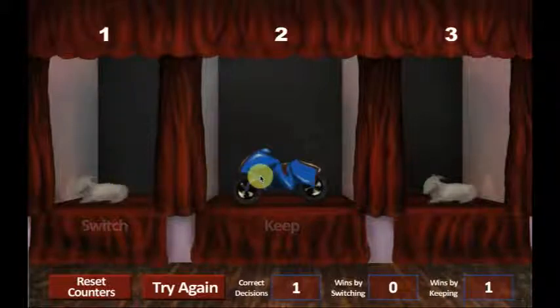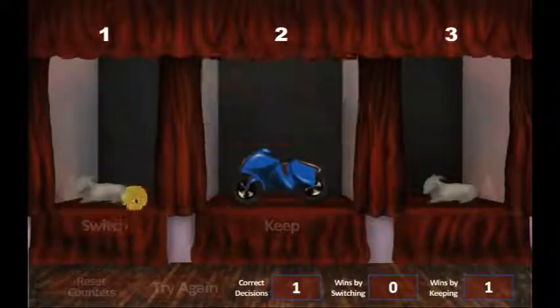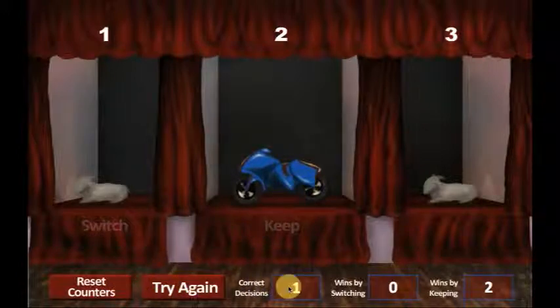Click on the Try Again button to play the game again. After you have played again, look at the status bar at the bottom of the screen. There is the Reset Counters button, the Try Again button, and the status boxes that show how many correct decisions you made, how many wins by switching you would have had if you had made the correct decision, and how many wins by keeping you would have had. Notice that the wins by switching and keeping do not correspond to the choices you made, but to what would have happened if you had made the correct choice. If you add the numbers in the Wins by Switching box and the Wins by Keeping box, this will equal the number of games played.